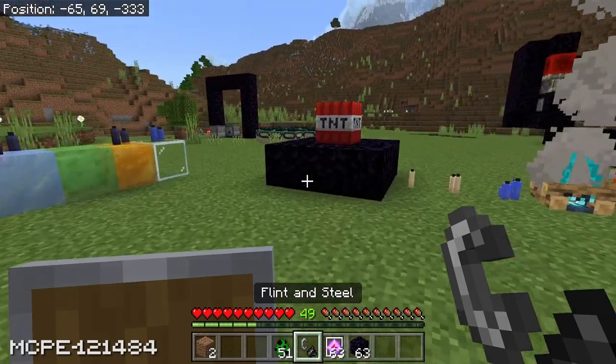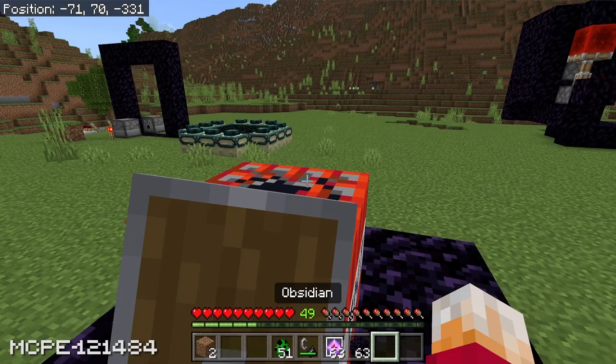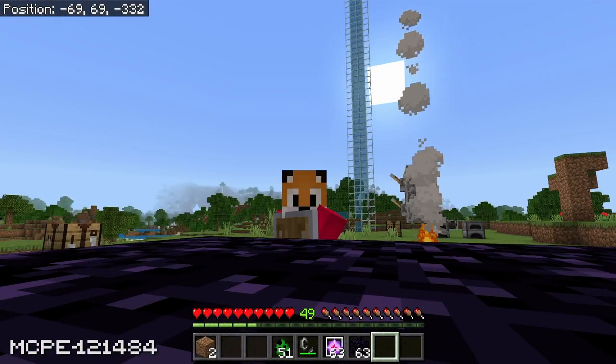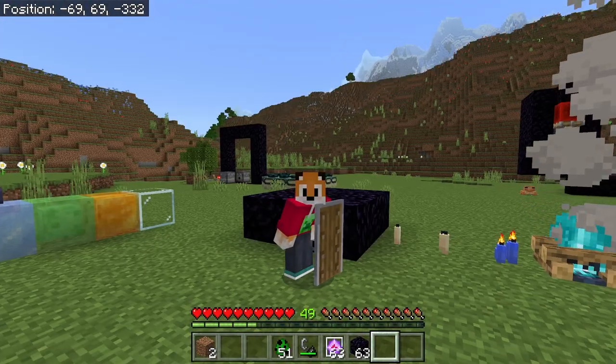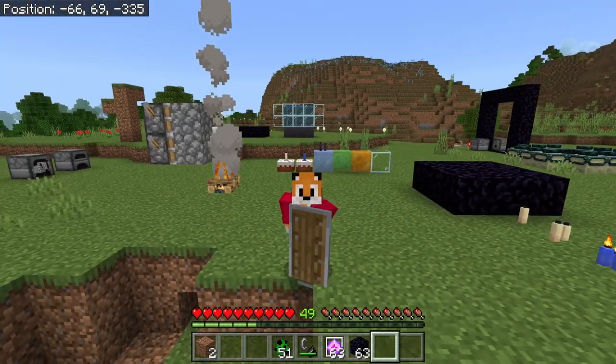What about TNT? TNT go bang. Let's put some TNT, hide behind my shield and see what's going to happen. Absolutely nothing — I'm perfectly fine, and so is my shield. So there you go: OP shields in Minecraft Bedrock Edition, thanks to this one bug that exists in the game.